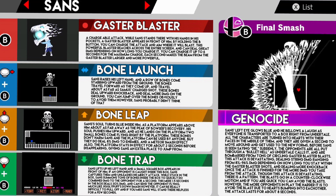Let's get into his moveset. His neutral special is Gaster Blaster, a chargeable attack. While Sans stands there with his hands in his pockets, a Gaster Blaster appears in front of him. By holding the B button, you can charge the attack and aim where it will blast. This powerful blaster reaches across the entire screen and can deal great damage depending on how long you charge it — up to six seconds for the maximum charge.